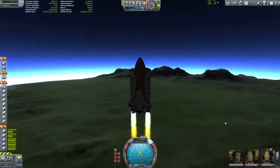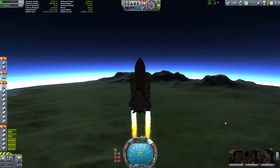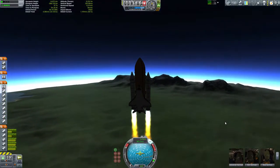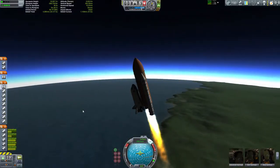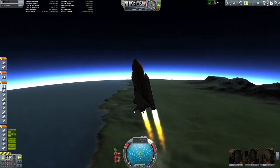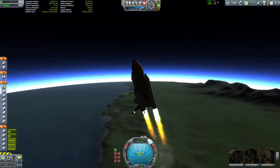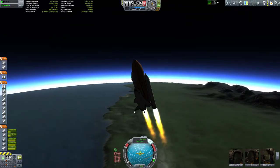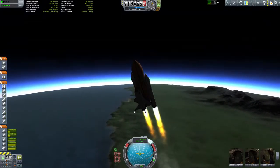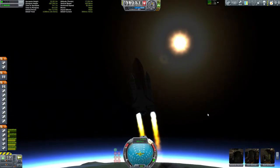Building a shuttle really is one of the hardest things to do in Kerbal Space Program. You have to deal with the varying thrusts of SRBs, the center of mass as well as the center of thrust, and when you're coming down and landing, the center of lift as well — balancing the center of mass and the center of lift. Particularly if you're dealing with FAR (Ferram Aerospace) as well as Deadly Re-entry, you have to consider those too. There's a lot that goes into making a shuttle.